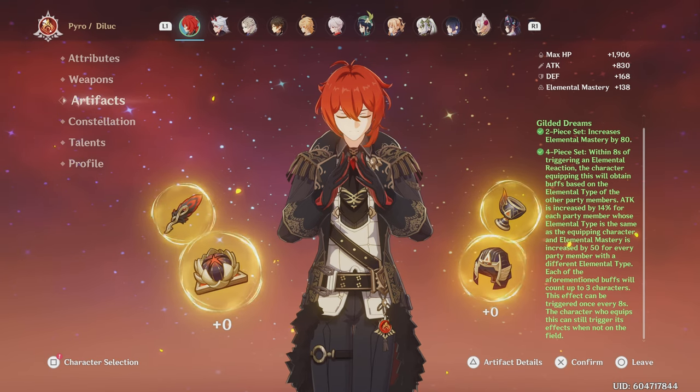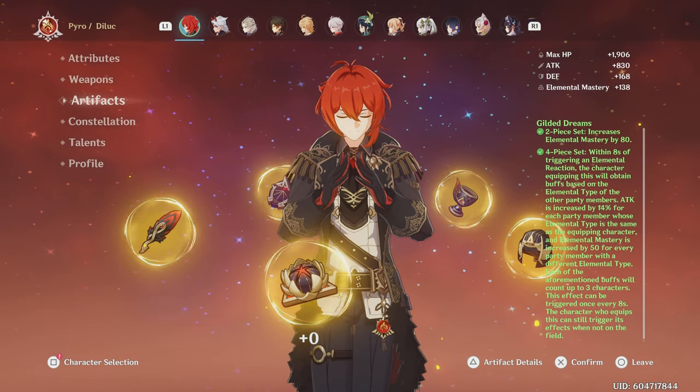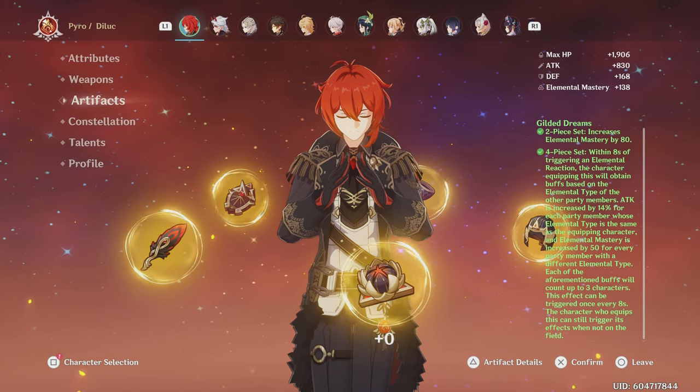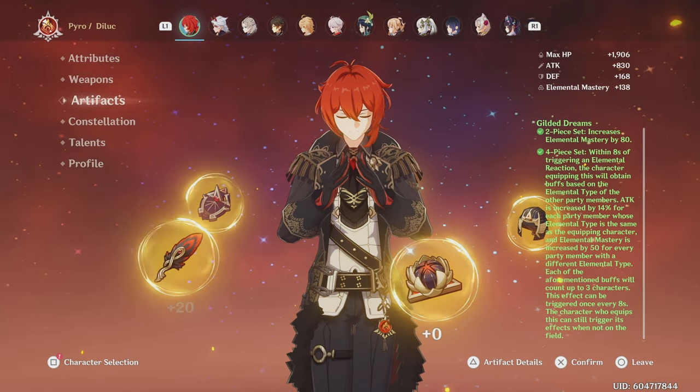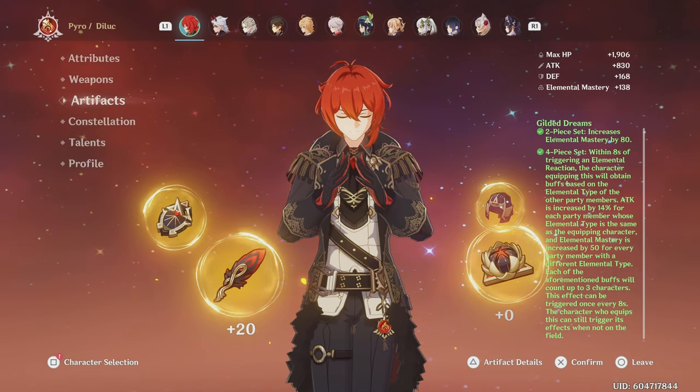You can also use four Gilded Dreams, which will give a lot of attack percentage since most — if not all — of your team will be Pyro. This set deals good damage, but not as much as two Crimson and two Glad, which is the more convenient set. So unless you already have four Gilded Dreams farmed, I wouldn't recommend to use this set.